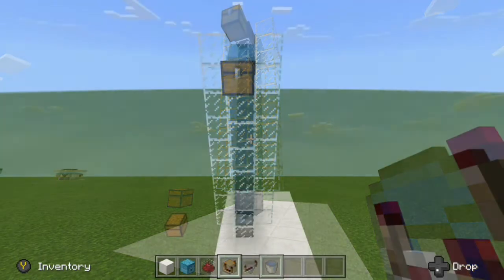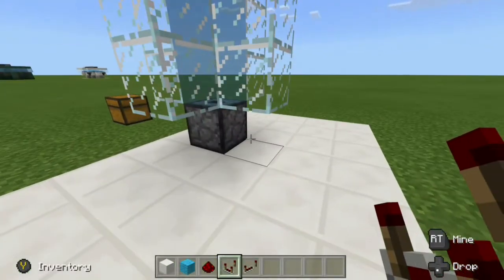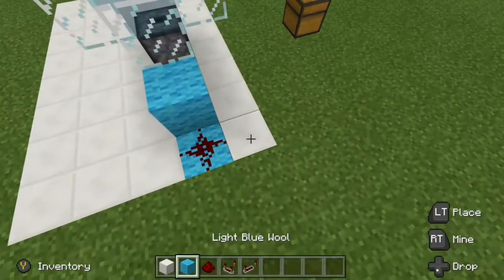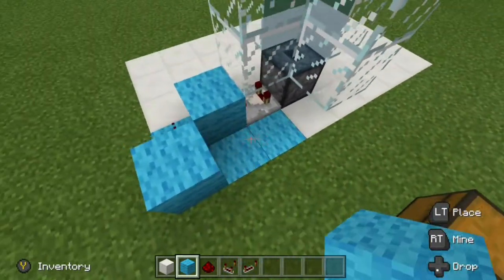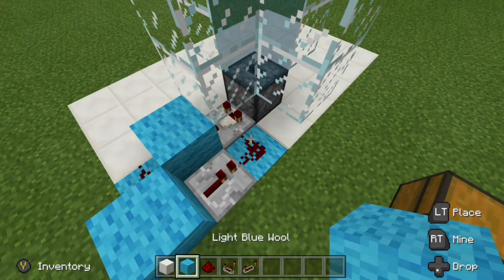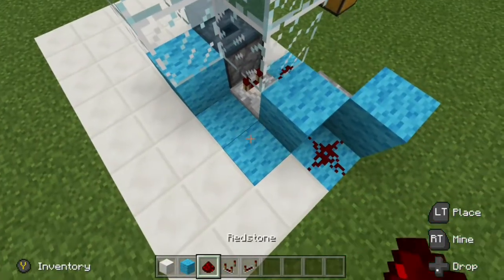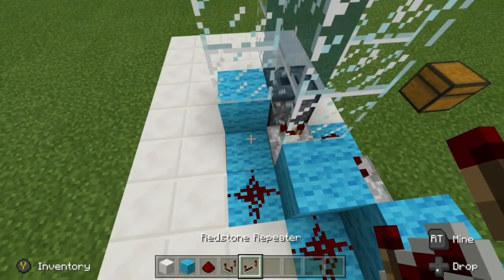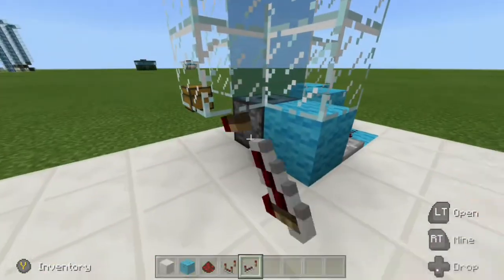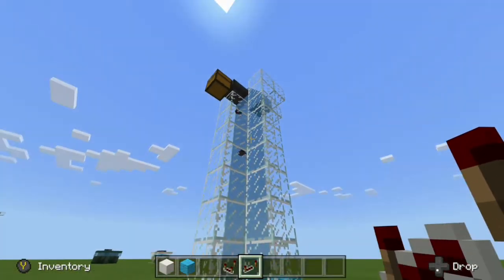Now let's go ahead and automate the item elevator. Grab a comparator and come behind our build and run a comparator out from our dropper. Run that comparator into a block with a piece of redstone dust on the other side, a block up like this. Right here, run a repeater out from this block with a piece of redstone dust there to complete that circuit. Now come over to the other side, place a block right off to the side of our dropper, and on these two blocks go ahead and place redstone dust and then run a repeater right into that block. We have automated our item elevator — let's throw some redstone inside and test it out. There we go, that is going up our item elevator and into our chest.